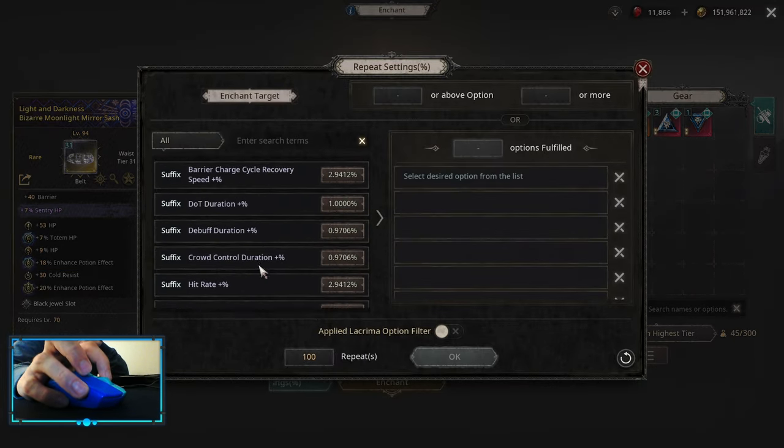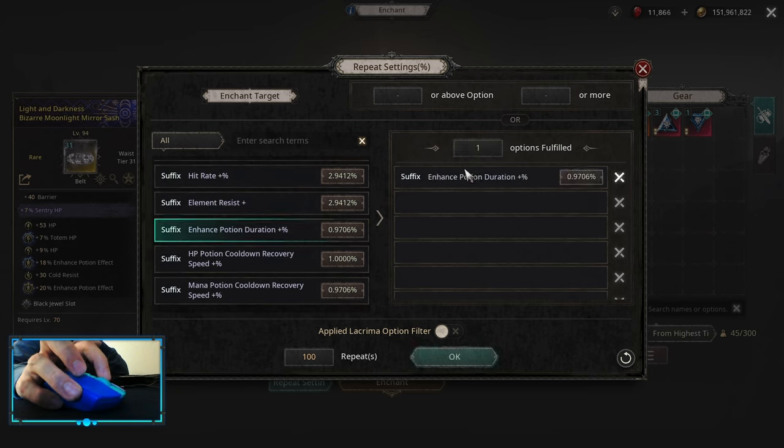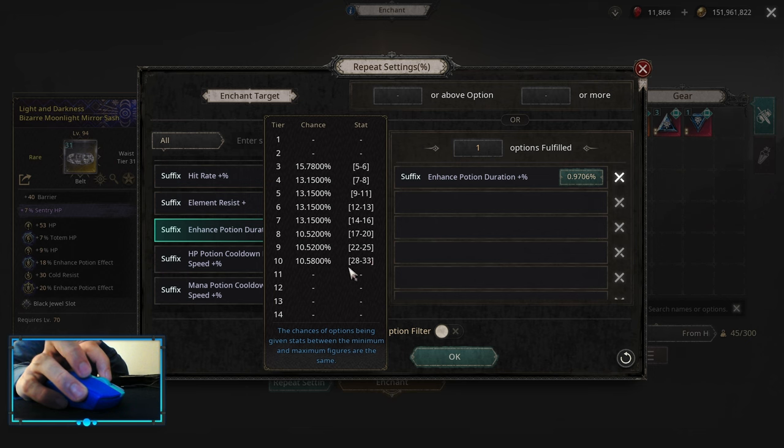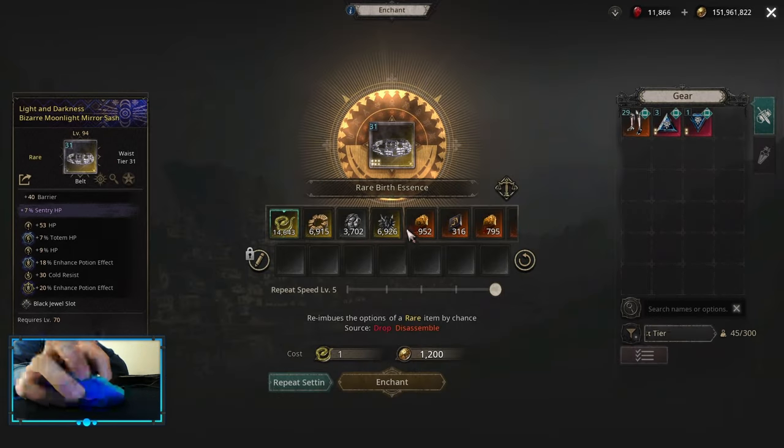With this belt you also wouldn't need to transfer for a third enhanced effect. Depending on how fast you do your maps, a better option might be a simple craft called enhanced potion duration, because if you're slow on maps, a high roll on enhanced potion duration would also increase your XP.